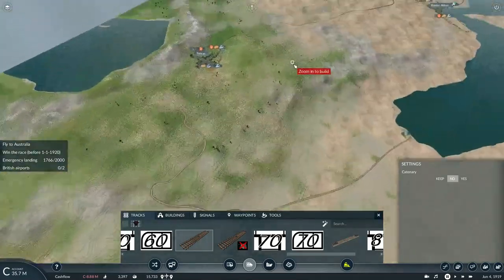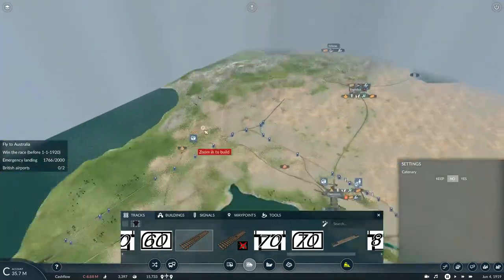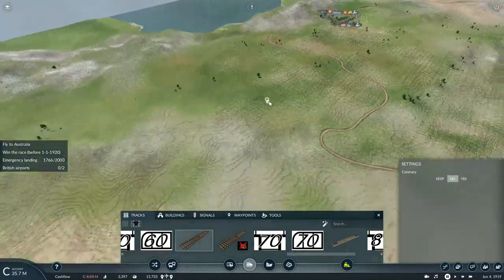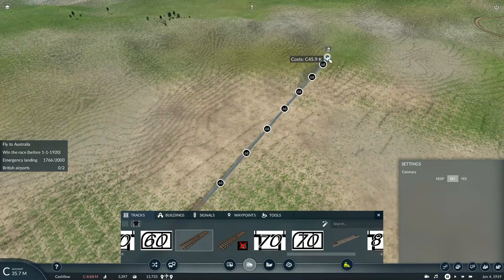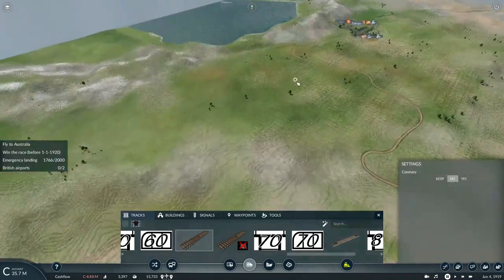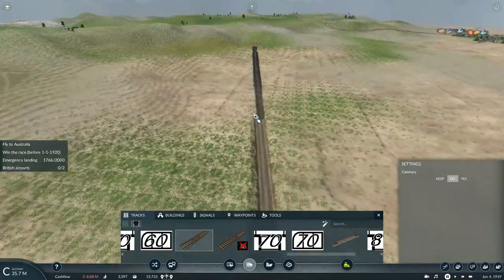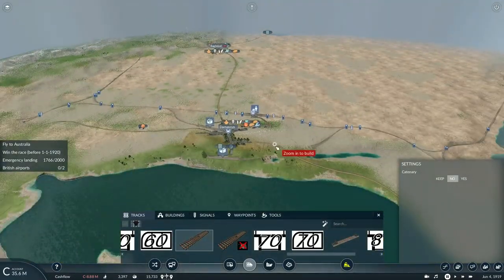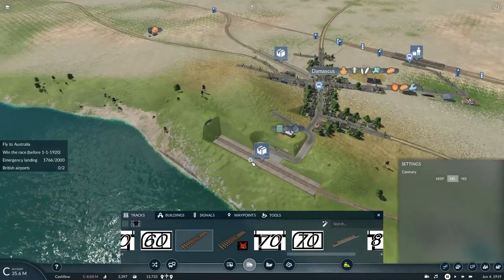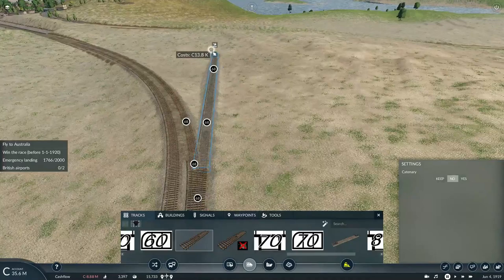I think I will actually allow the plane to fly from Constantinople all the way to Tehran. At least in Tehran I could deliver fuel and tools there, but I'll need lumber or steel for that. At the same time, we could also deliver oil from here to the oil refining facility in Damascus — I need to build that extension to connect to that refinery.